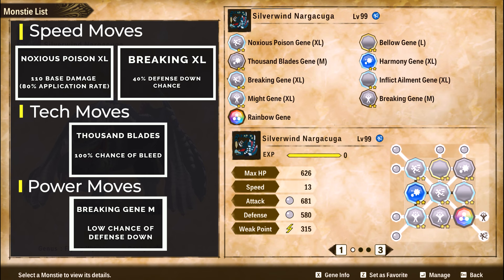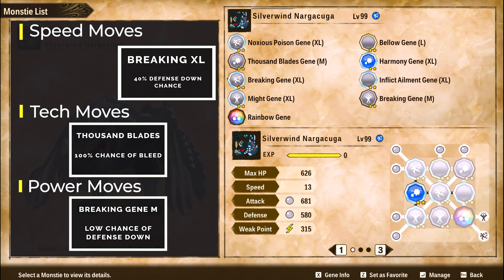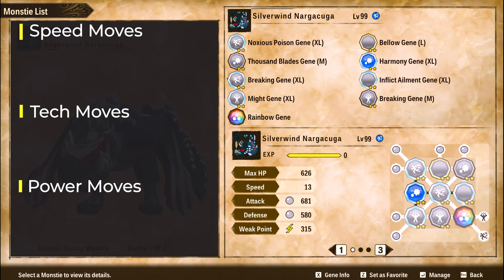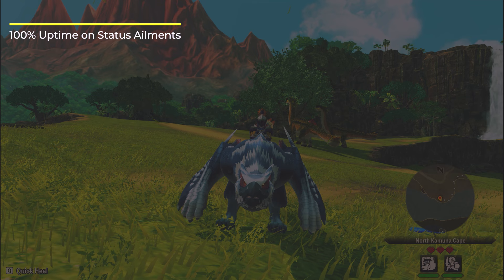Finally, for the last attack, it's going to be our only power attack, and this slot is very flexible. Any power attack with a reasonable kinship cost that applies any status will work. I chose Breaking Gene M because it's a non-elemental single-target power attack that doesn't cost too much and applies defense down.